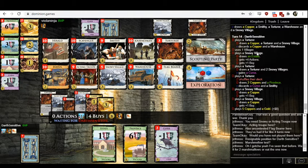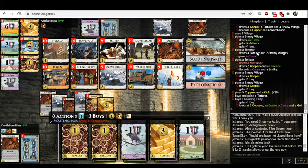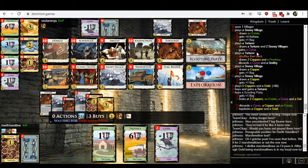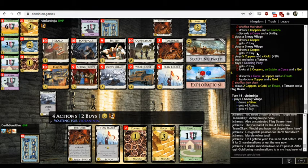Acting Troop or Torturer — looks good. As Viola, I would really want to start thinking about buying the Flag Bearer. The curse count — where do we stand? V has taken a curse, so it's three to one. While I was ranting about marshmallows, V bought a province and a silver, and I am upset by that.